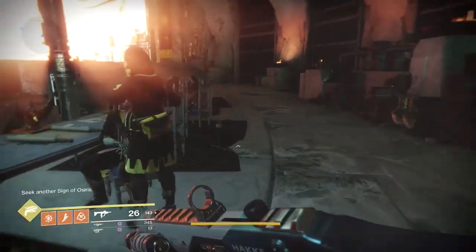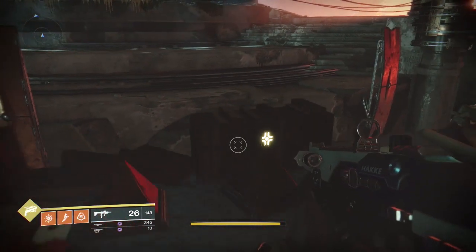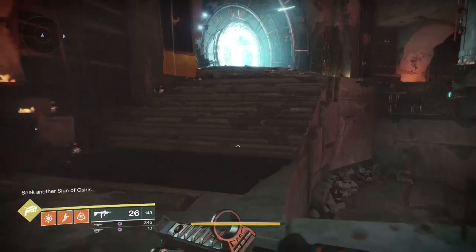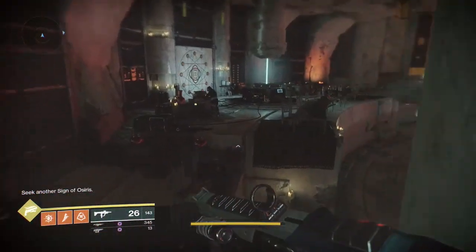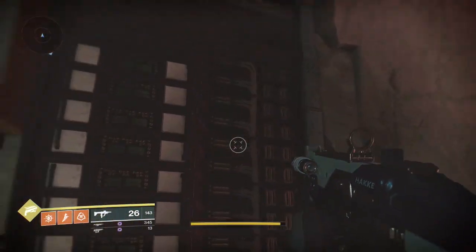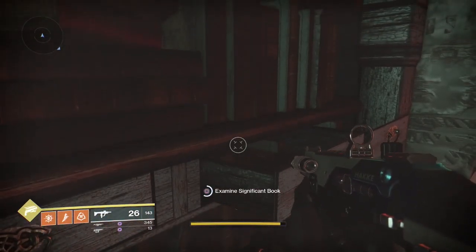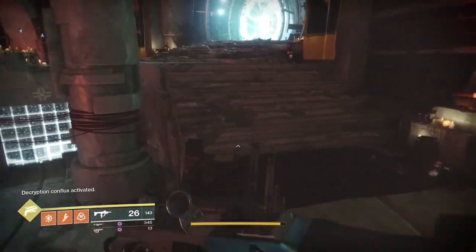We're heading down towards the table on the left here, and here's the next book. Once that's popped, run back over — you'll see down the bottom left it says 'seek another sign of Osiris.' You want to run back over.